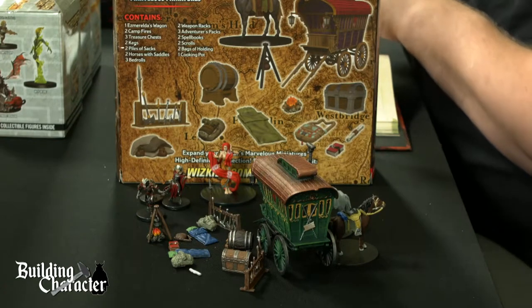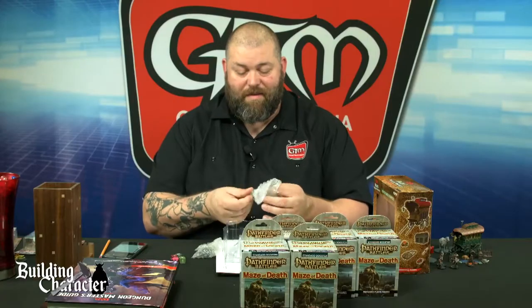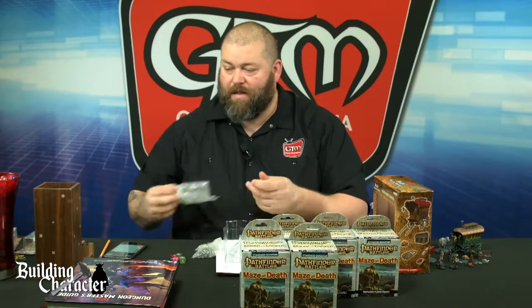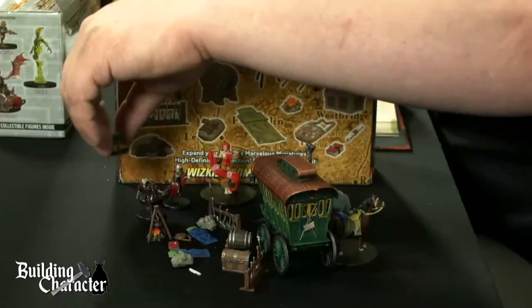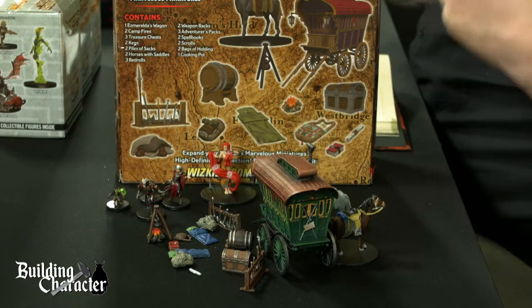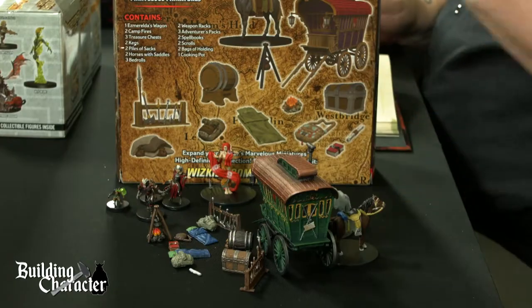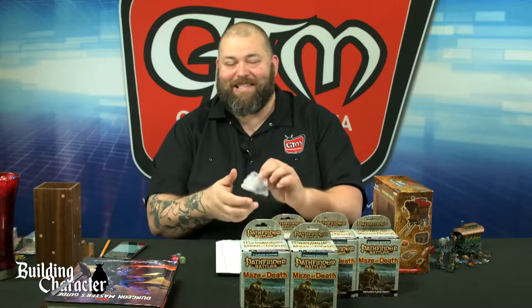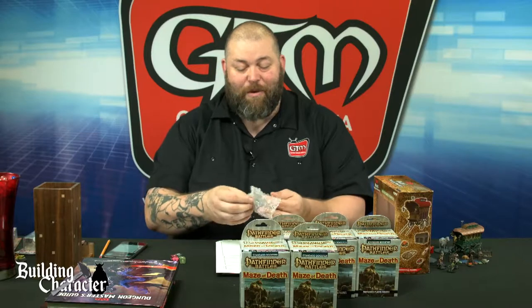Another rat folk — an alchemist! Can't go wrong with that. Look at that little bugger, he's got like a little green thing. A rat folk alchemist would work very well because of the potions and wares. Maybe Mel already has some sort of dealings with the rat folk for trading stuff, and they feel like they've been cheated one too many times and now they're just going to take what they want.